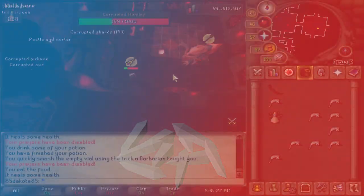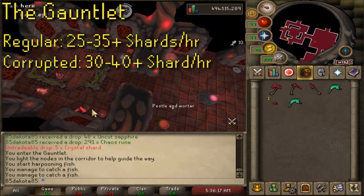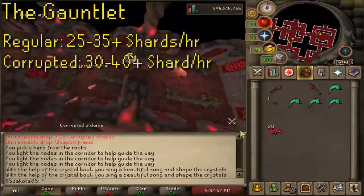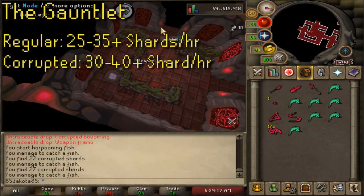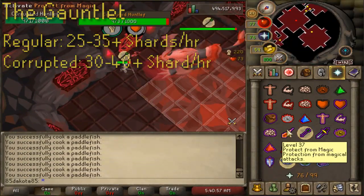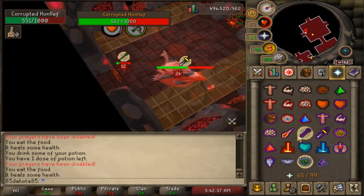Generally the fastest crystal shard pace you're going to get is from completing the Gauntlet, which is the toughest challenge that the elven city has to offer. The regular Gauntlet isn't too bad for beginners and players with low combat stats, and you can still get 30 plus shards an hour as long as you're not dying to the Hunllef boss. The corrupted Gauntlet gives more shards per completed attempt, though each run does take a little bit longer and it is a lot more difficult — being consistent at the corrupted Gauntlet is far easier said than done. With a deathless hour you can get 40 plus crystal shards, which blows really any of the other methods out of the water. The Gauntlet is also a very good money maker, one of the best in the game, so if all of these shard collecting methods are available to you, I highly suggest the Gauntlet — it's definitely number one on the list.